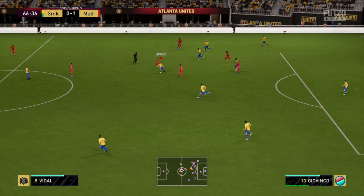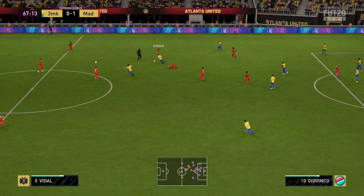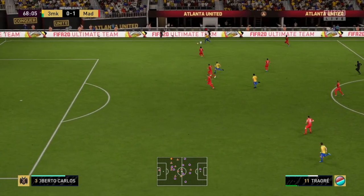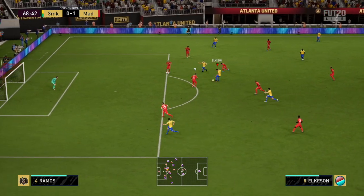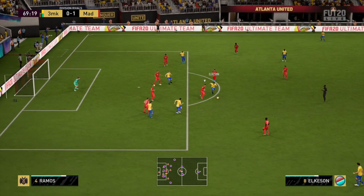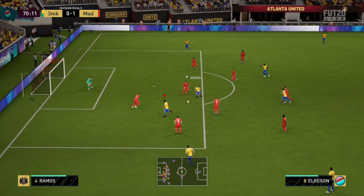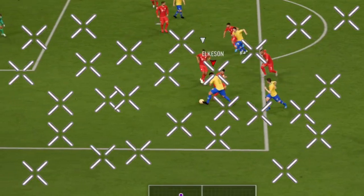66 minutes and nothing has happened. Back to Elkism — nice ball roll, nice track back. He's still got the ball. This guy has really, really good dribbling — he just holds the ball the entire time. Nice passing, setting up an attack.